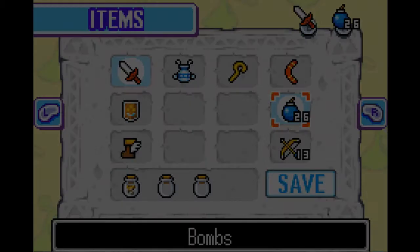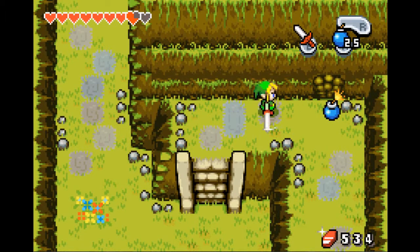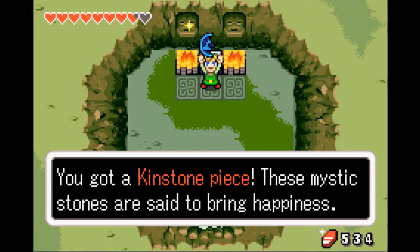Before you do anything else in this area, we can bomb this wall to find a blue kinstone piece. Yep, blue kinstone.